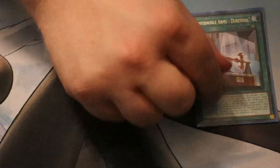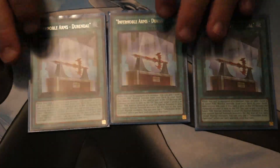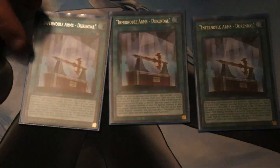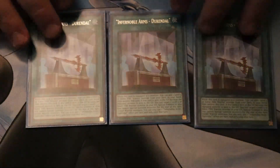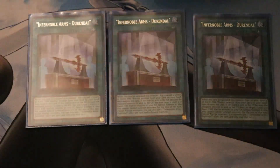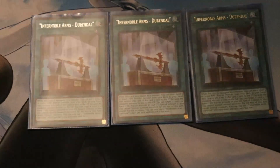On to our spells. First and foremost, we've got the biggest consistency boost to this deck: 3 Infernoble Arms Durandal. This card's really solid — you just equip it onto one of your dudes, search another dude, and pop it. Not much more to it.